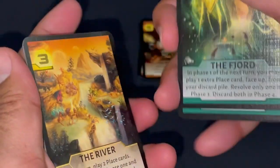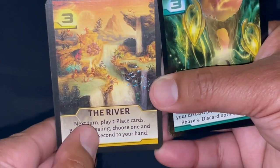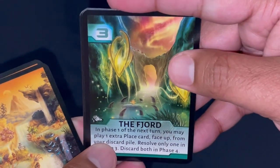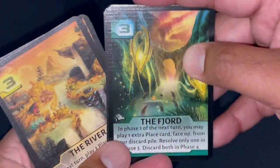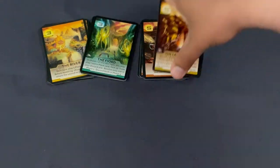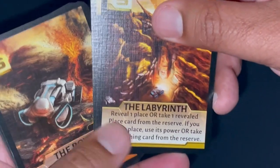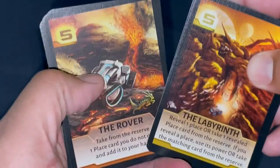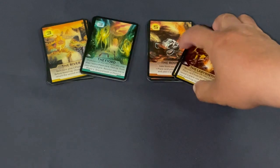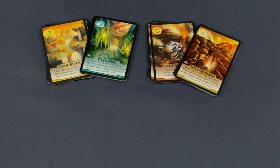The expansion also includes alternative locations — you pick one of two versions of each space to play with. For example, the base River lets you play two place cards on your next turn; the alternative Fjord lets you play one card from your hand and one from your discard. For space five, the base Rover just gets you a new card, while the alternative lets you reveal a card from your hand and acquire extra copies. You can mix and match to craft your experience.